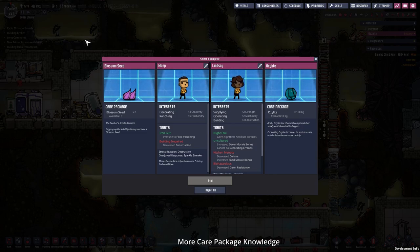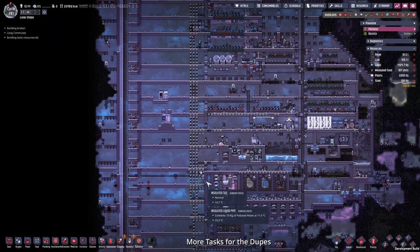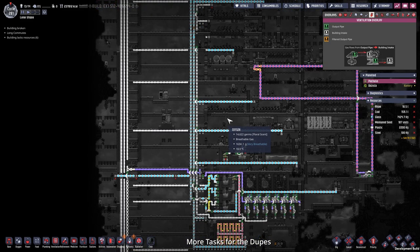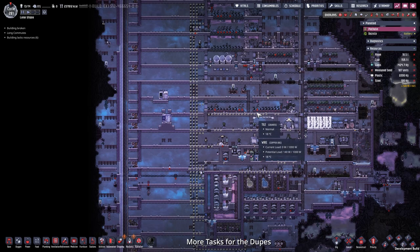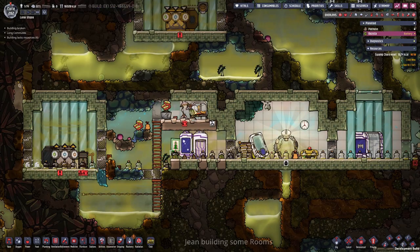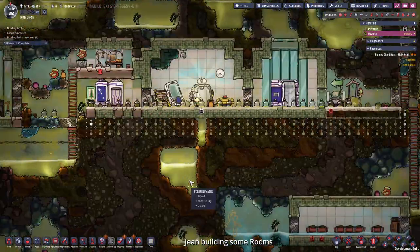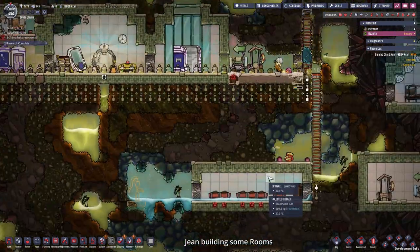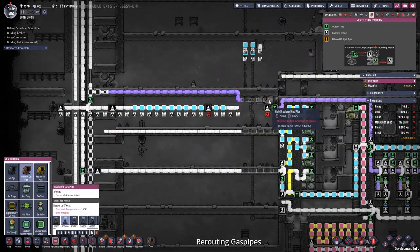So we get the same thing on both planetoids and we can decide where it gets printed — very useful. Blossom seeds. Gene, why did I even build you a bed? For now I gave the duplicates the task to deconstruct all of our gas pipes. As you can see they are already filled, but we're going to reroute them when we are back from Jean's experiments. The oxygen is at 1.6 kg so they should survive until we are back. Jean is finally making the room an actual barrack as well as digging up some materials.